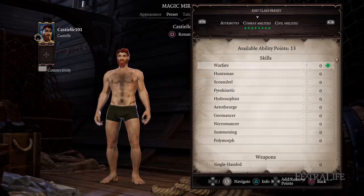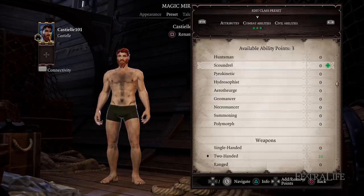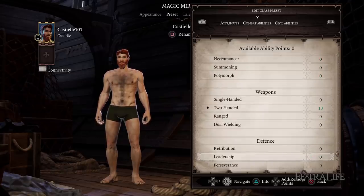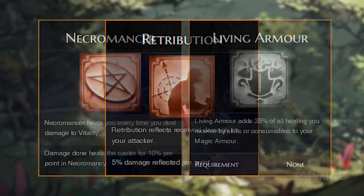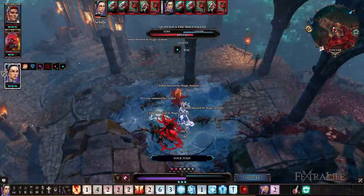Warrior builds focus on the use of weapons to deal damage — whether Strength, Finesse, or Intelligence makes no difference. Traditional warriors will pump Warfare to max, while battle mage types pump their school of magic. The next combat ability is determined by weapon type: Two-Handed, One-Handed, or Dual-Wielding. Players will reach the cap for these abilities at level 9, leaving many more ability points to spend. Besides the odd point elsewhere, Warrior builds will then add Scoundrel for increased critical damage. By around level 14 or 15, nothing further boosts damage except Retribution, Necromancer with Living Armor, or Leadership.